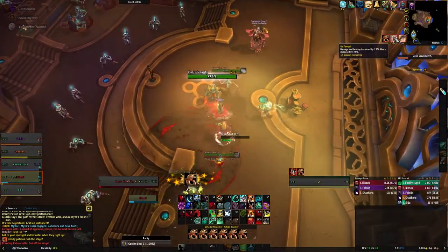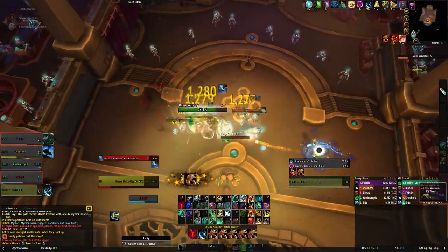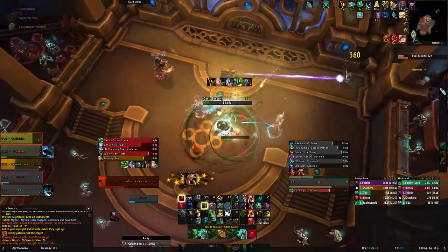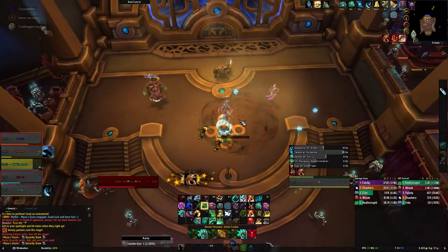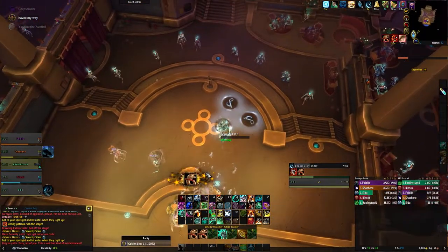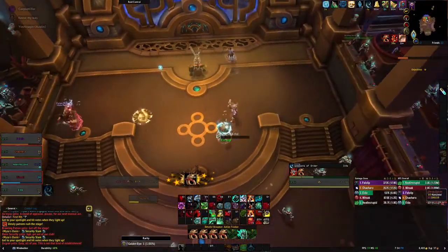This next part I just want to mention about the trash — there's not too much you need to know. The Oasis Security will cast Menacing Shout, which should be interrupted. The Oasis Patrons cast Hyperlight Bolt, which is pretty negligible, but they do cast Teleport which will bring them away from everyone's AoE and can drag things out, so you want to try to interrupt them to bring them closer. Other than that, trash is pretty simple, unless it's hard mode — where again the tank should take the guitar because the guitarist hits the hardest and the mobs are all untauntable.